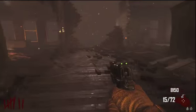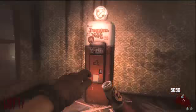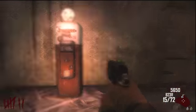Make a left, open this door for 750 points, and right there to the right you have Juggernog. You can get it by buying it, but you have to have the power on. If you don't know how to turn on the power, look in the description below.